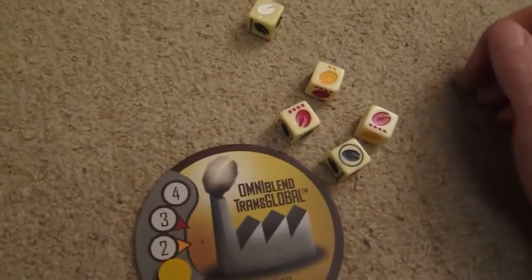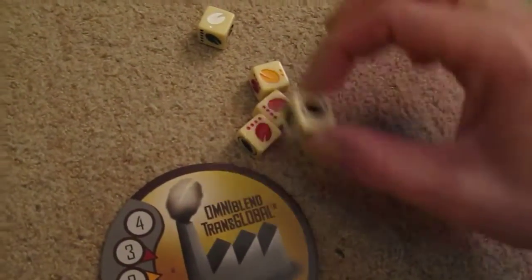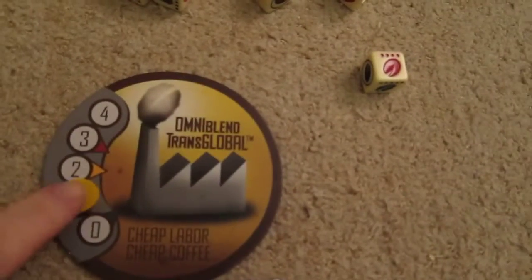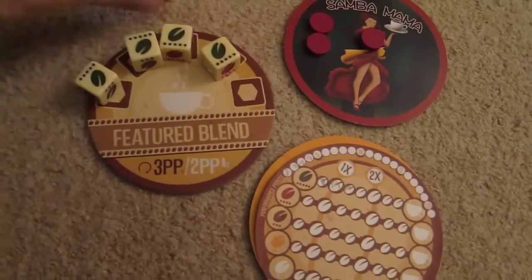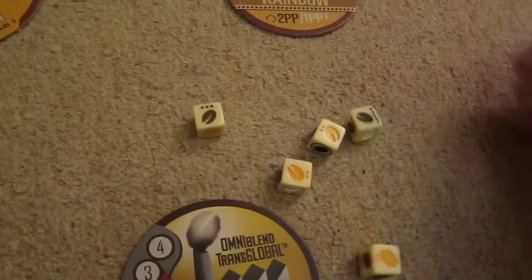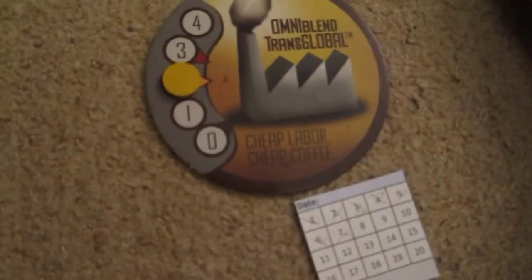With a re-roll, Omniblend has not enough to beat my four greens. He'll keep the highest-pipped and re-roll. Two of a kind is not enough to beat my four of a kind, so his re-roll goes up by one. I will degrade my blend and get two points. What kind of blend can he get for his rainbow? He has three of a kind and two re-rolls.